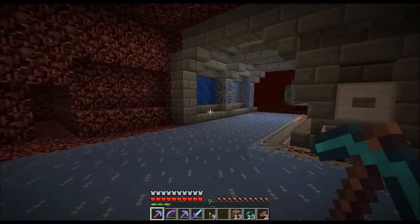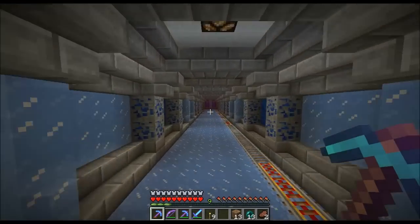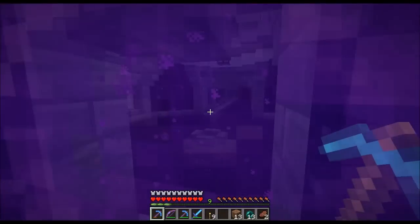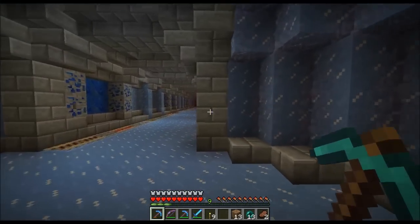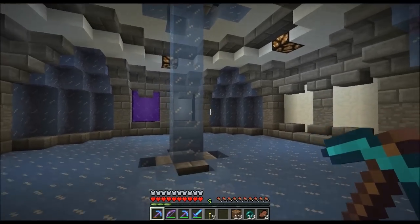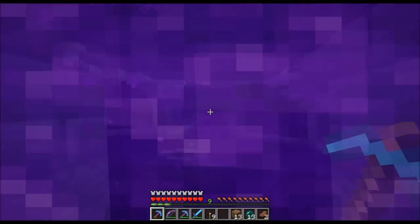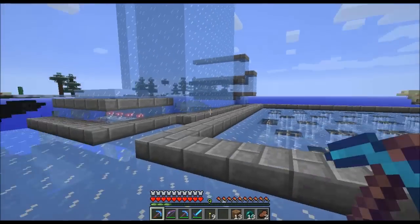Next, let's go to the winter area — there's not much there yet other than some ice machines. These designs are from JL2579 I believe. So yeah, the plan is a tunnel that's themed for the region you're going to, and then some open space for the portals. This is what I came up with — it's okay I think.